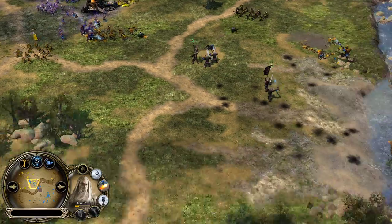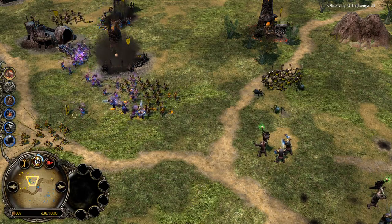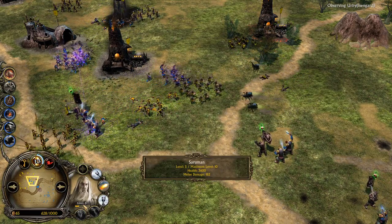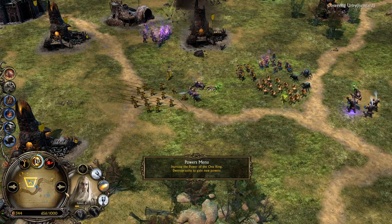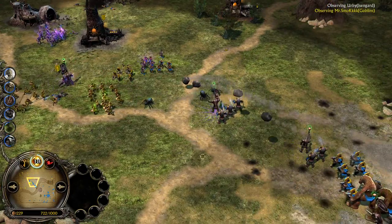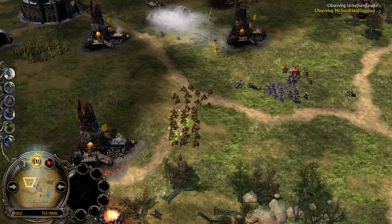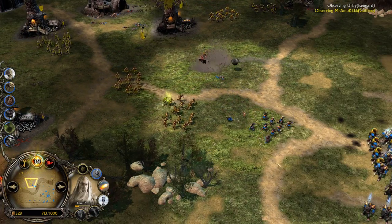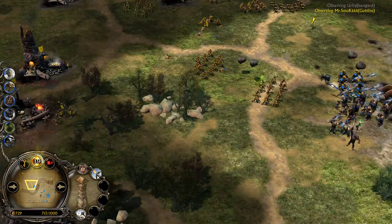Mr. Smog was not able to deal the damage he was looking for. A great defense — after all, there's great micro with this White Wizard from the Isengard faction by Irby. Devastation is going to be ready soon. 13 and a half power points collected. On the other side, we have 19 power points collected by Mr. Smog, ladies and gentlemen. He's going to be able to use a Summoned Dragon pretty soon. Awakened Worm was used before — he was trying to kill this tower, which is kind of questionable. If you didn't know, the Worm is going to deal almost no damage to the towers.